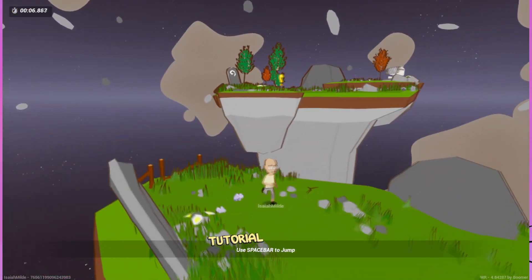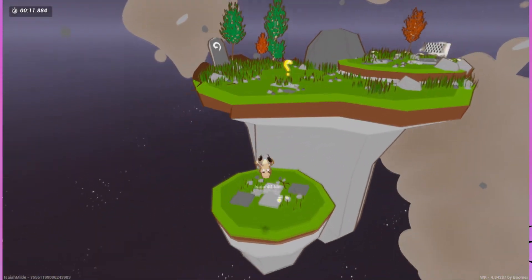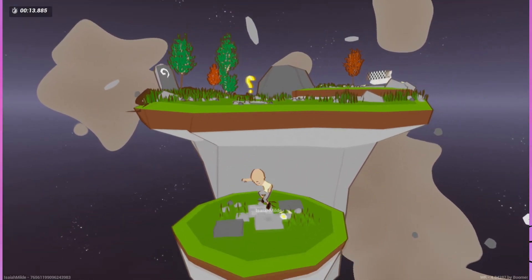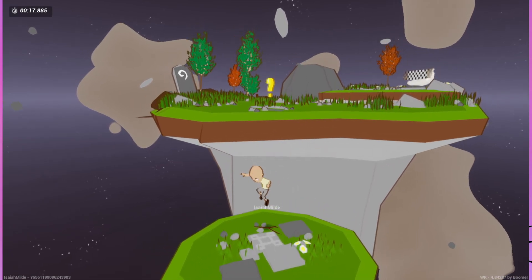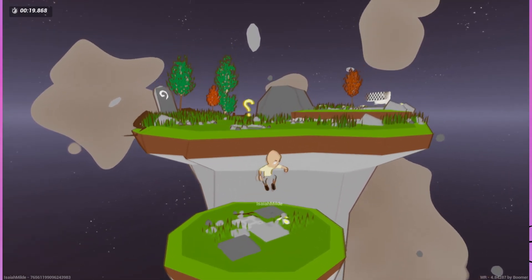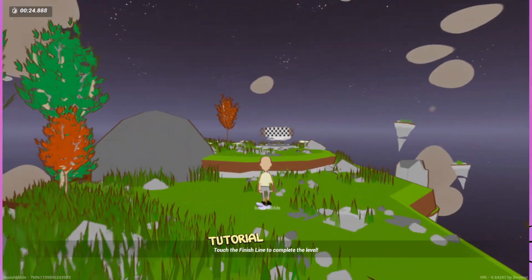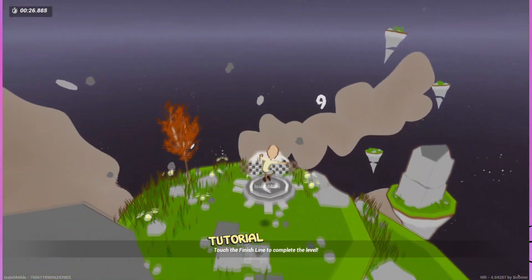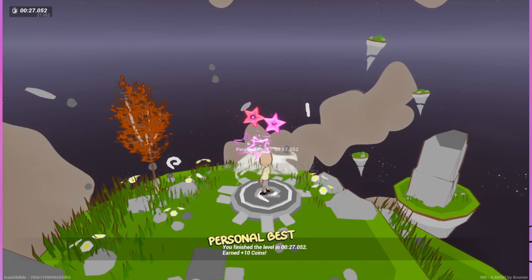Oh, that platform raises and lowers — I was like, how am I supposed to get up there? That's so weird. You can left-click as well to jump if you're a psychopath. And you can hold it down to jump infinitely — that's scary. Touch the finish line to complete the level. Easy. Level complete.